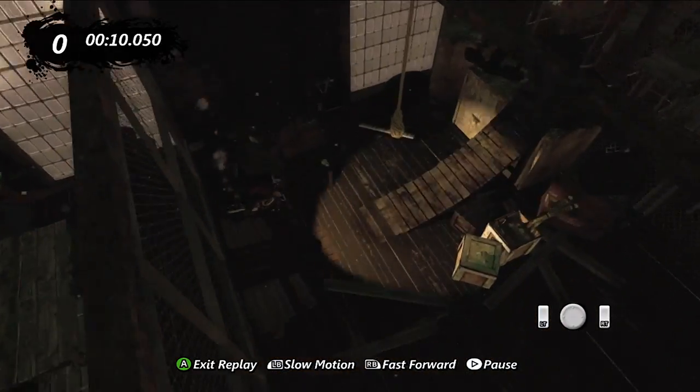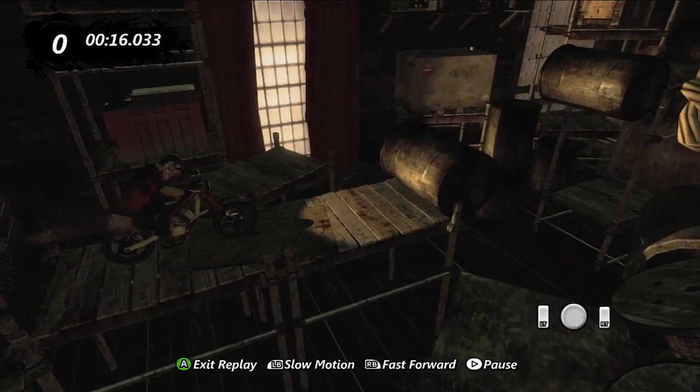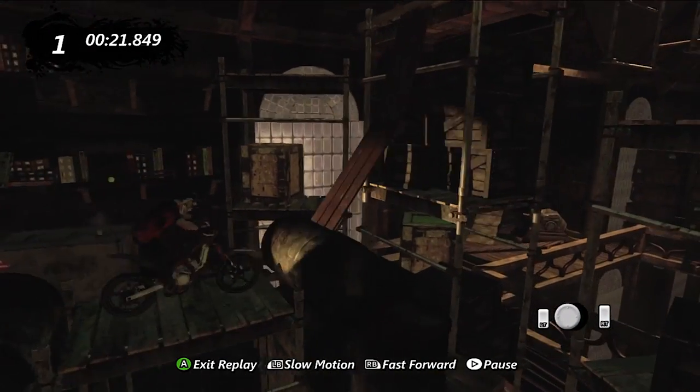Once you get onto here, make sure you pull back, full gas up, and then push forward. As well as on this ramp, you're going to pull back and push forward to the top of the ramp while gassing full time. Here you want to make your back tire hit that barrel so you get the height and the distance perfectly.